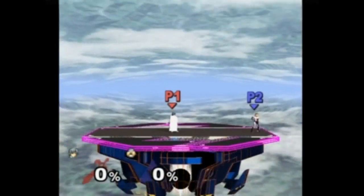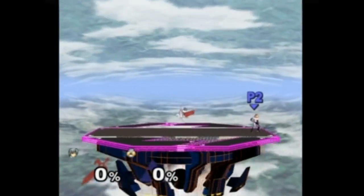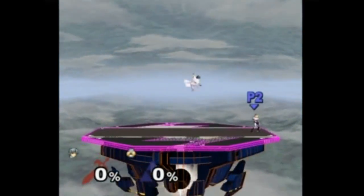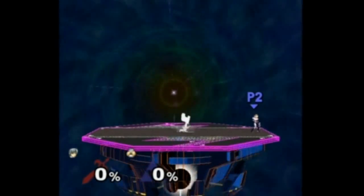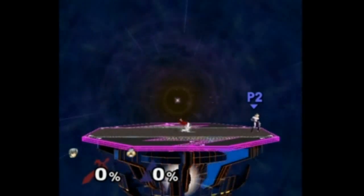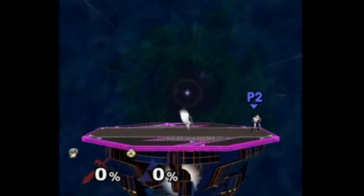A wavedash is an advanced technique in Smash utilized as a quick movement option. It uses two motions: jumping and air dodging. An air dodge is a dodge executed in the air that sends you in a target direction. To wavedash, you jump and then quickly air dodge diagonally downward, which allows you to slide quickly along the ground.